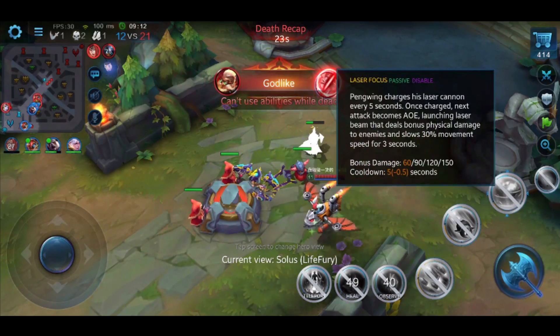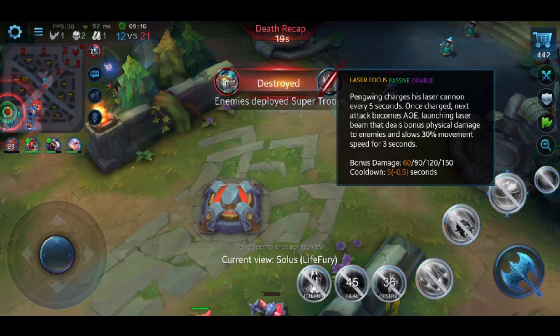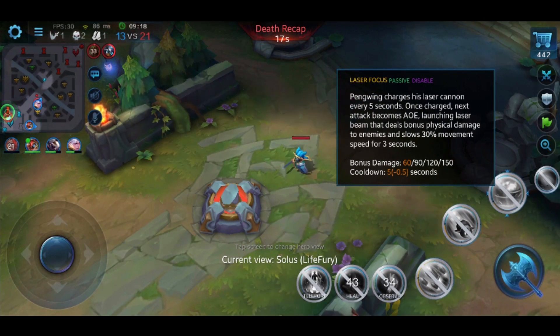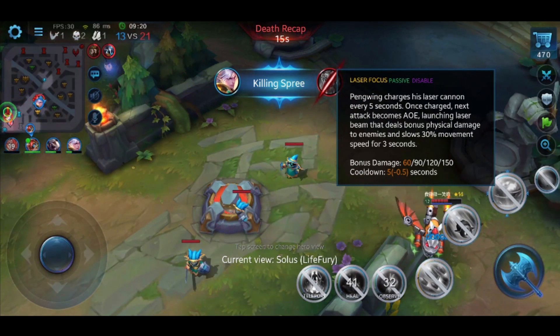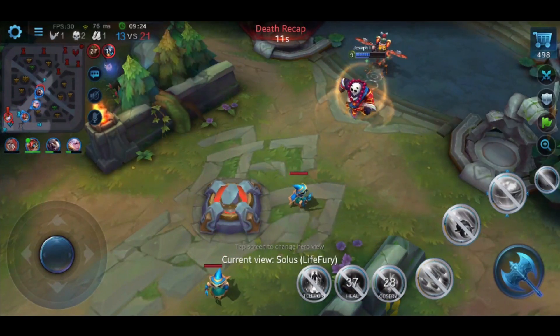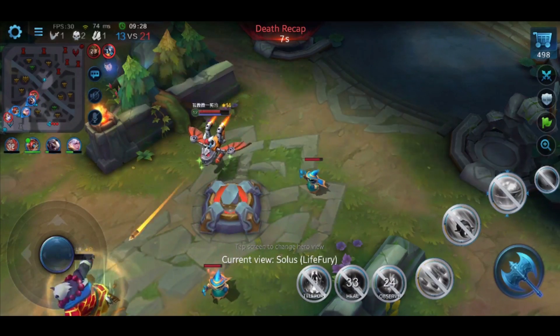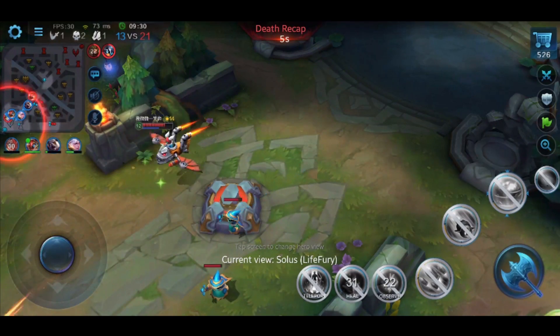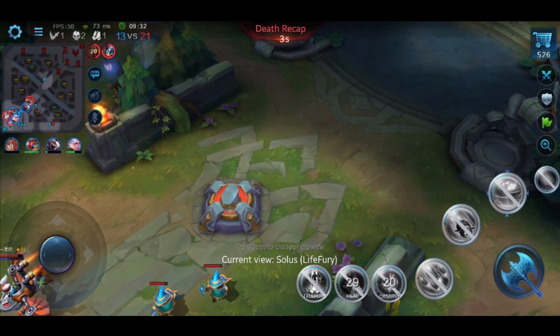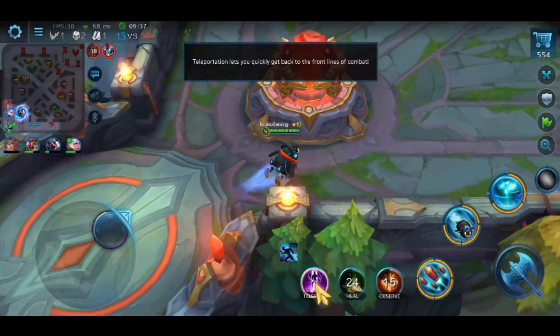To give you a sense of how important Penguin's passive is: it charges his laser cannon every five seconds, and once charged, the next attack becomes an AOE laser beam that deals bonus physical damage to enemies and slows movement speed by 30% for three seconds. That would have helped me clear minion waves a lot better early game. I should have grabbed it second after my first ability.